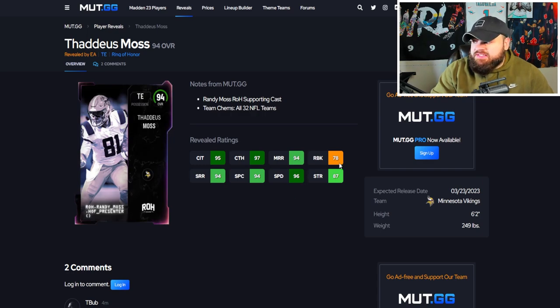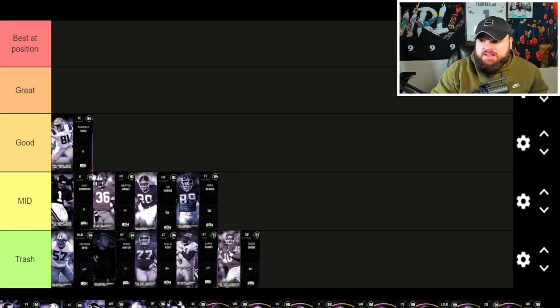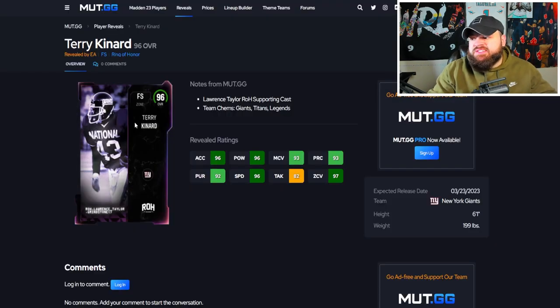Now we get Thaddeus Moss and this card is kind of crazy. He's 96 speed with the potential to be 98 because he gets every single team chem. With the free agent track card he becomes a 99 speed tight end — kind of crazy. I think you're looking at the no-money-spent tight end for real. He's at least going to go very good.